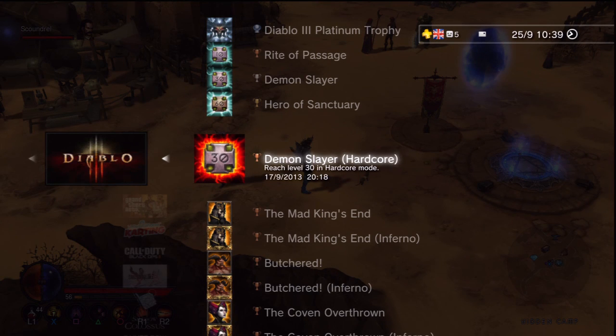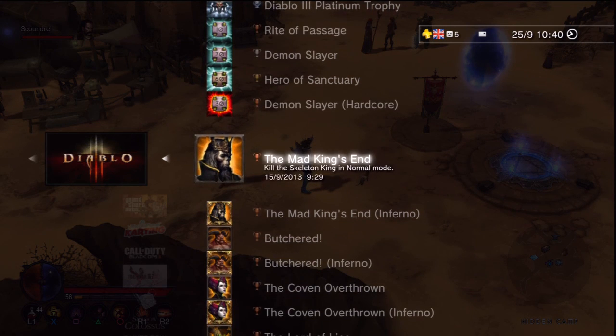If you have PlayStation Plus or can save to a memory stick, I suggest playing hardcore mode on the easiest normal setting. Every few levels — or every level if you want to be careful — quit the game and save your data to the memory stick, then go back in. That way if you die you can reload from where you last saved, effectively giving you infinite lives, making that trophy much easier.